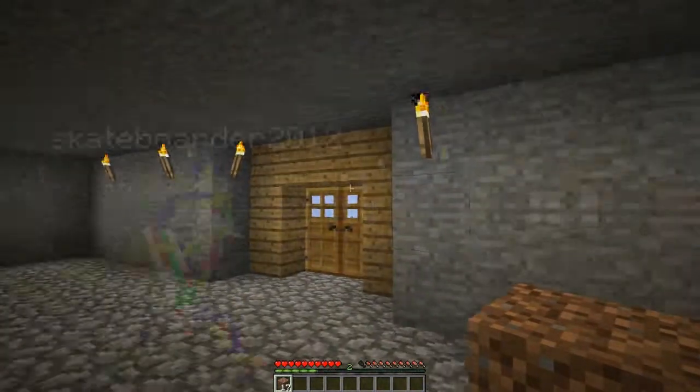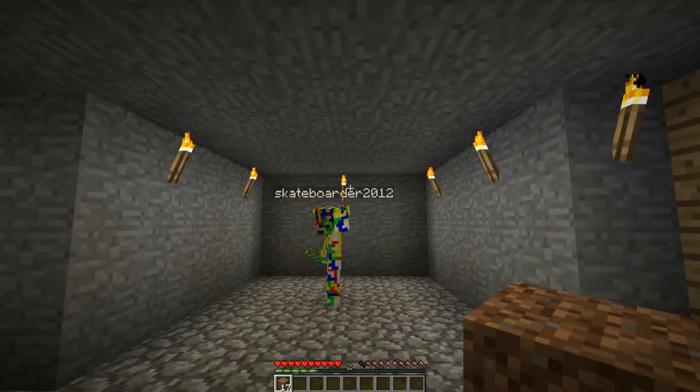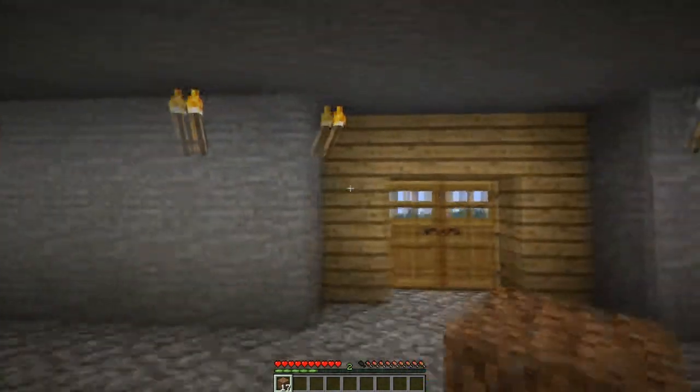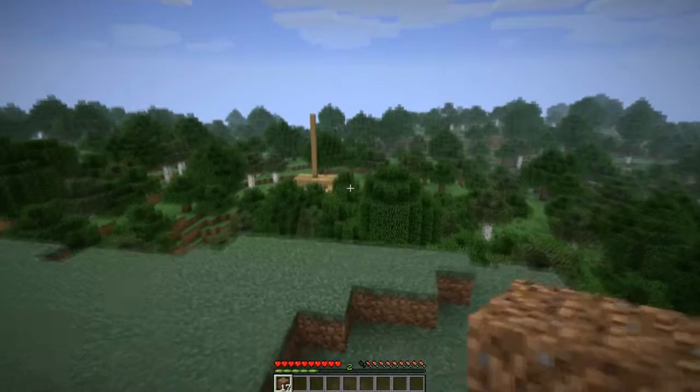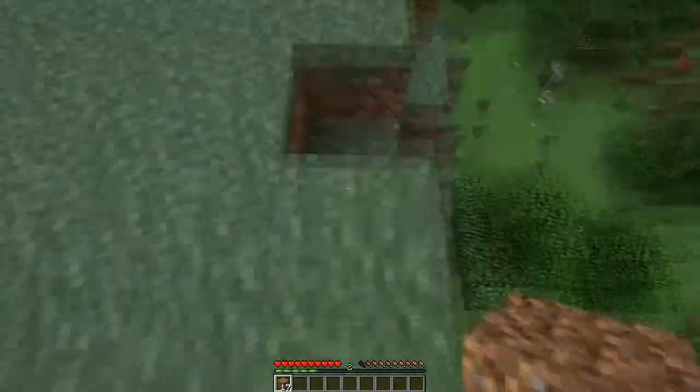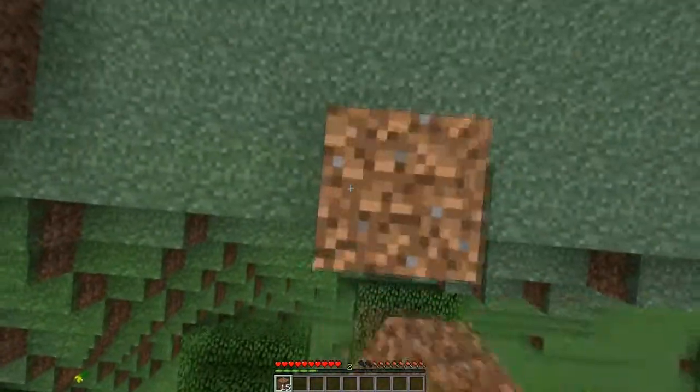I reckon we should make some mods to the house instead of exploring the ravine. I think we should have like an upstairs, and not only an upstairs but we can have like a glass observatory at the top.